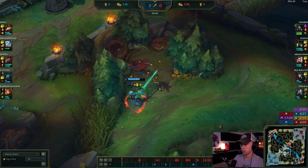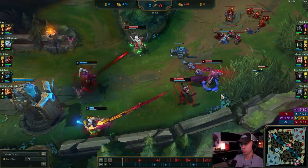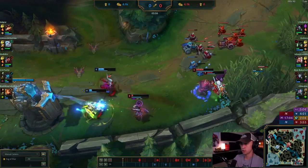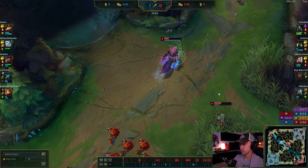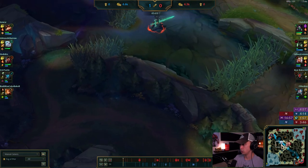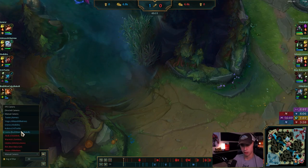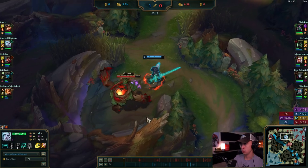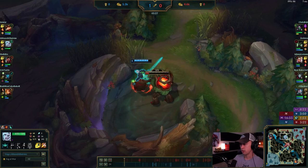This is actually good — prioritizing the small ones, getting the lifesteal at level two. Warwick didn't kill anybody. If you press Tab, you'd see Warwick has nine minions, which means he only has two camps done: Gromp and Blue. So you're going to steal his top side. He should recall here instead of running all the way over.